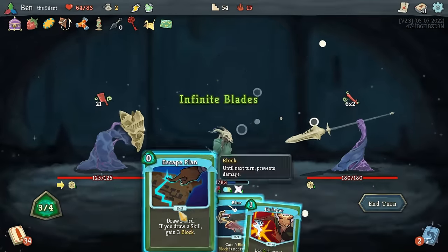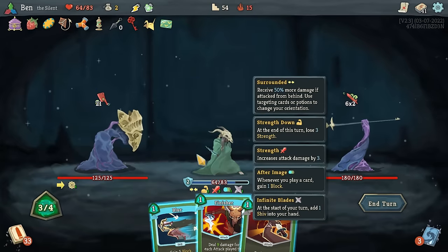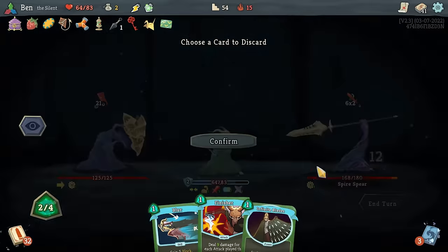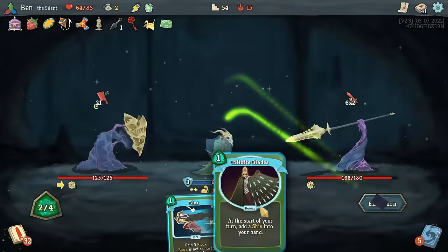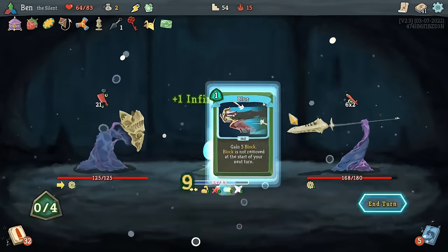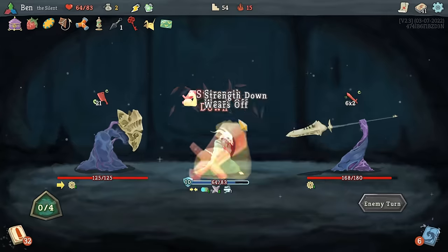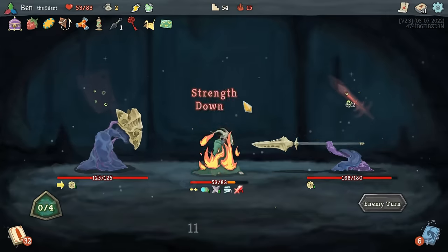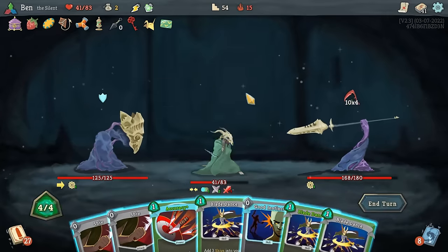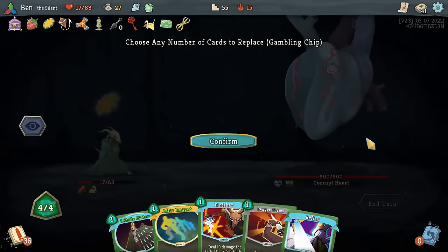It's important to recognize the impact this Elite has on the final boss. Any resources we use here — like health, potions, and single-use relics — won't be available for the Heart, and we won't have any time to get them back. I almost never find myself actually dying to this Elite, but there have been more runs than I can count where I'm so drained from fighting these guys that I have no breathing room against the Heart. This fight ensures that you aren't always able to come into the final fight at full strength.